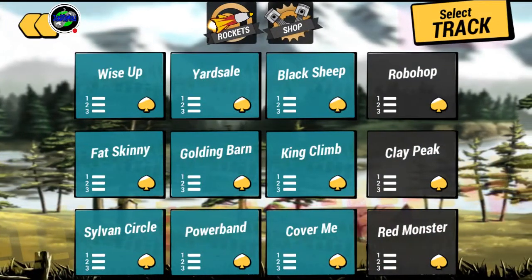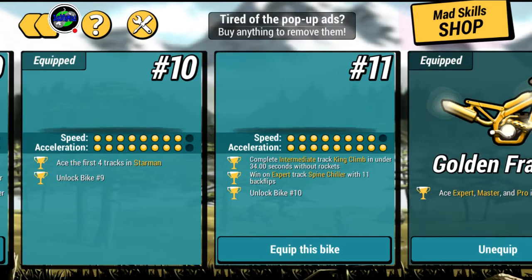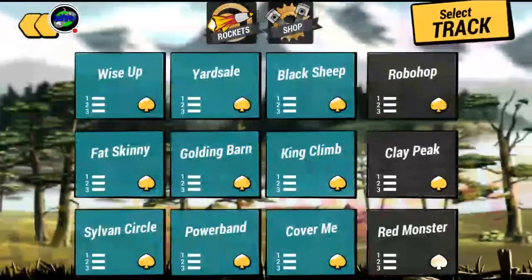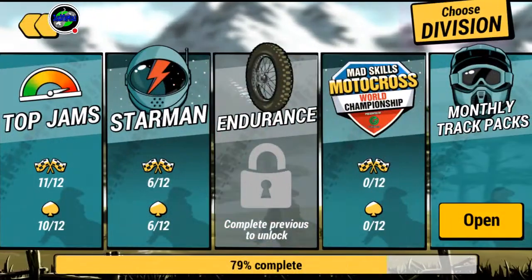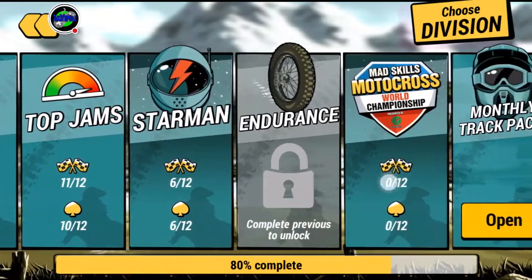Now we're going to go over to the expert track Spine Chiller, and I'll show you how to get your 11 backflips done. Bear in mind on Spine Chiller you can actually do it with rockets, but I did it without rockets this time.